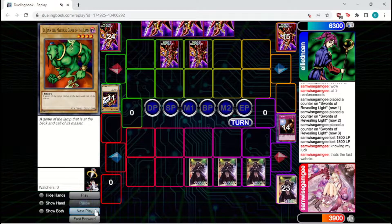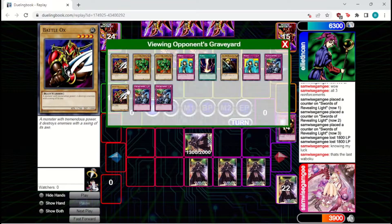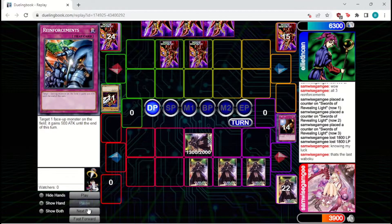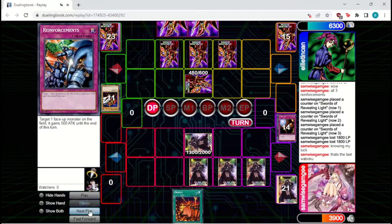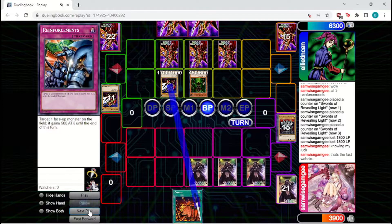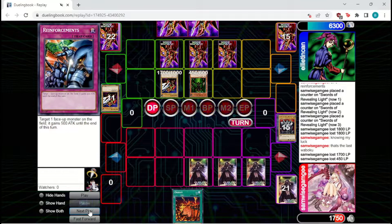We're going to set the Giant Soldier. Honestly, we maybe could have summoned it because they've used up a lot of beaters, but I don't hate setting it. They're going to set one of their own and pass back. Okazi is decent but not the best. They're going to bring out a 1700 beater, so this shows we shouldn't have set the Giant Soldier because it would have just gotten taken out. Unfortunately this is a lot of damage to take, but nothing we can really do about that. Aquamanor's a great draw — they can't really clear it easily.